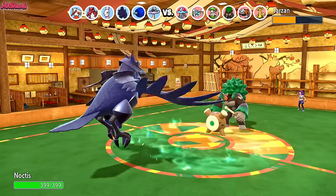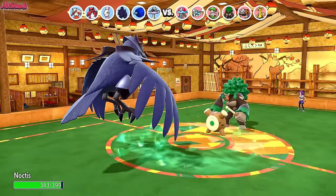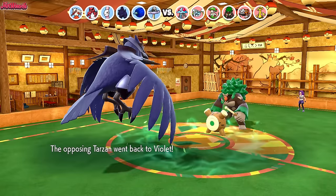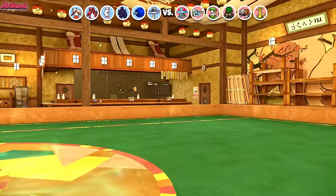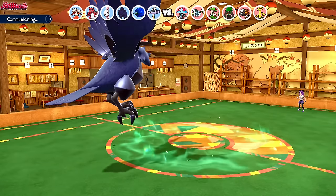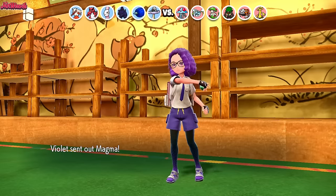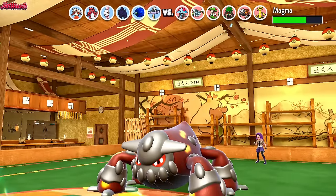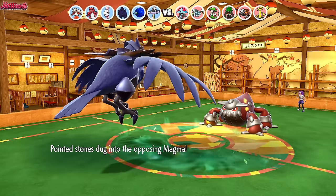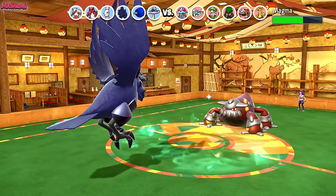If they go for U-Turn, they get the Rocky Helmet chip. The only Pokémon they can really go into is Heatran again. They go for U-Turn, get the Rocky Helmet chip. They won't recover that damage since they're switching out and won't get Grassy Terrain recovery at end of turn. They probably go Heatran here — Magma comes in, the Heatran as expected, getting more Stealth Rock chip. They're definitely going for Magma Storm here to trap something, or Lava Plume.